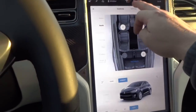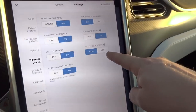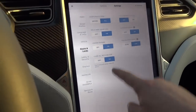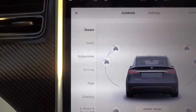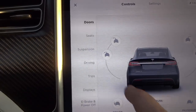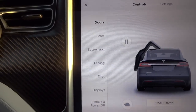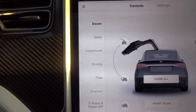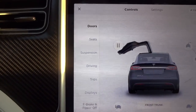Another thing that has popped up on this vehicle is that if you go to Settings and Doors and Locks, there's now a falcon door height setting. If you press that and go to Controls and Doors, you will now see two signs there and the doors will open.